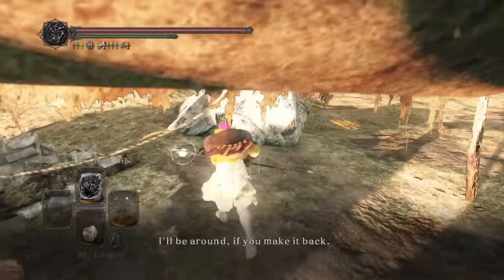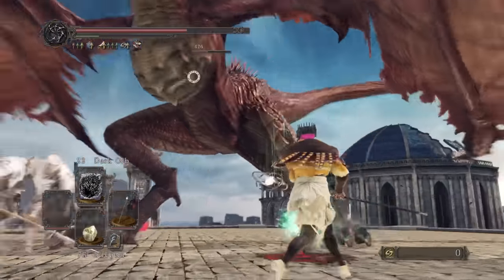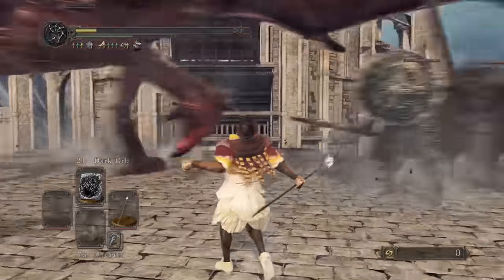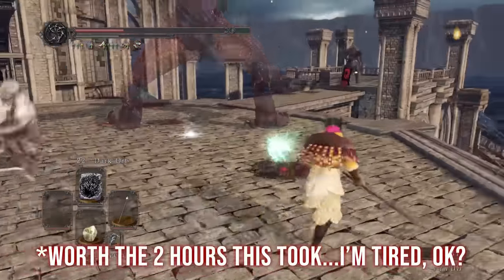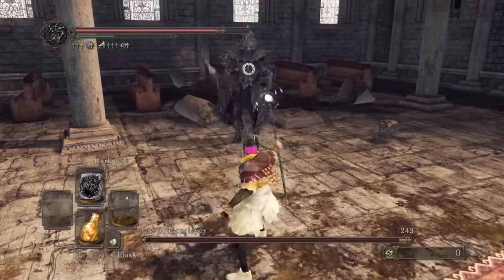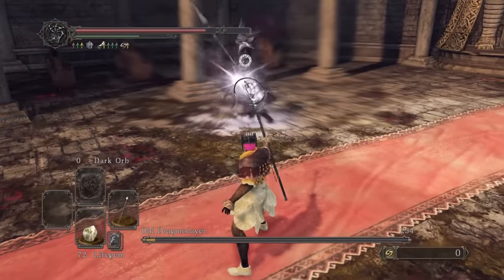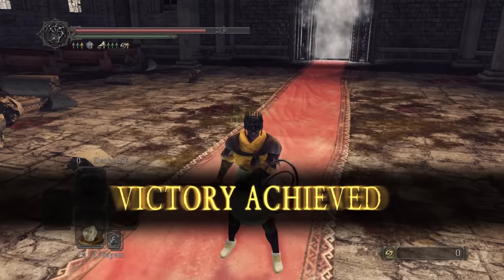At this point I decided things were going too smoothly so I thought it was time to do something stupid. Let's try to kill Ian the Guard Dragon without killing any of the other enemies on the way to him. This went about as well as you'd expect. I finally did it though, even if I died instantly after. Totally 100%, the two hours this took. I then ran to pull the lever and face the Old Dragonslayer. He's pretty easy — just run around and spam Dark Orb, it has decent damage and fast cast time.